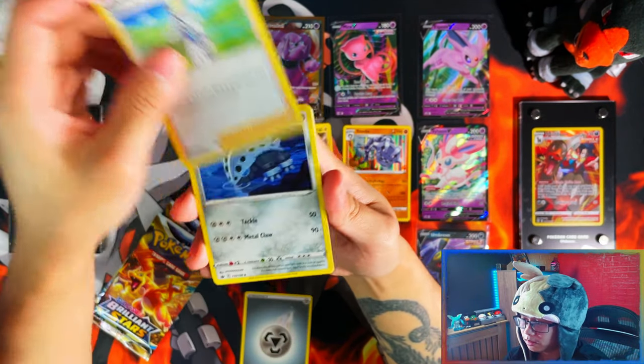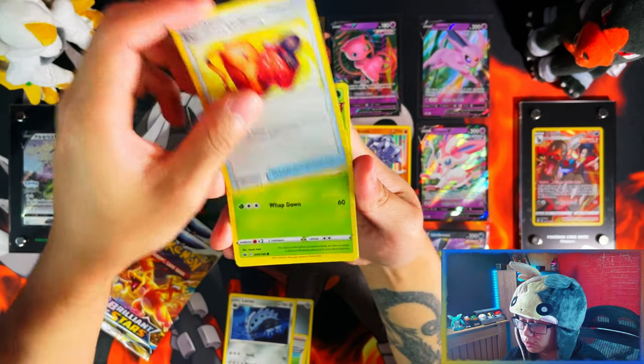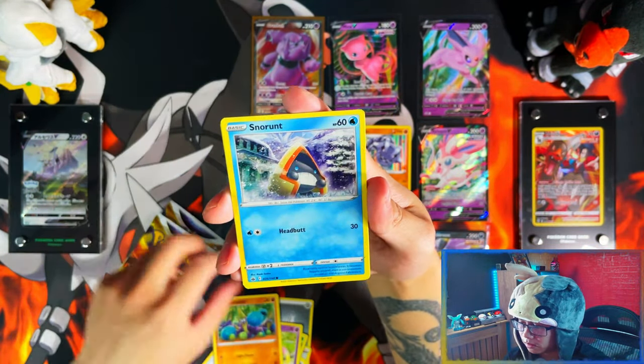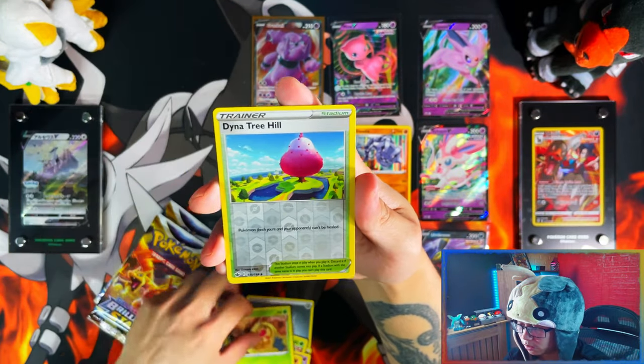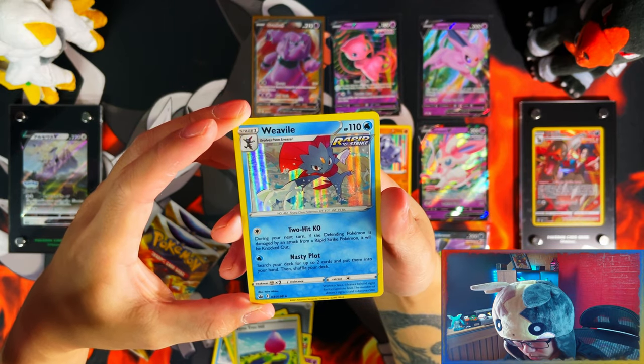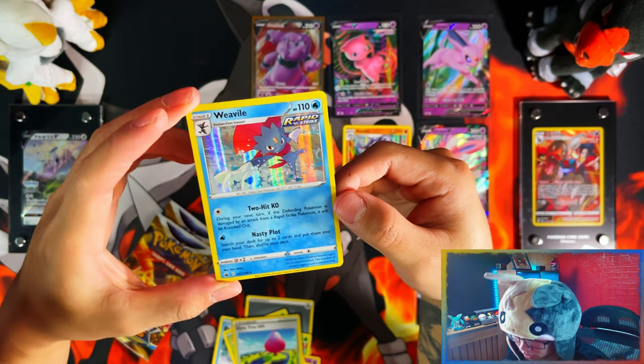Metal Energy, Cybold, Lairon, Tradition Uniform, Snover, Lairon Slowpoke, Ravola, Snorrant, Weedle, Reverse Down the Tree Hill, and a Holo Weaver. So far all Holos, so far all Holos — not bad.